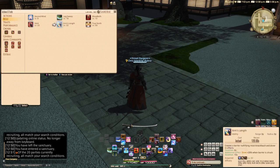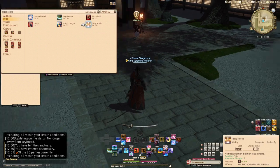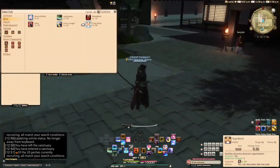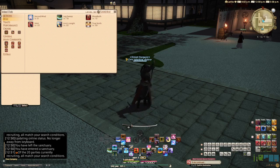Arms Length creates a barrier nullifying most knockback and draw-in effects for 6 seconds, and inflicts the enemy with Slow +20% when the barrier is struck. And finally, at level 50 we get True North, which nullifies all action direction requirements. Now that we've taken care of that, let's move on to Samurai.